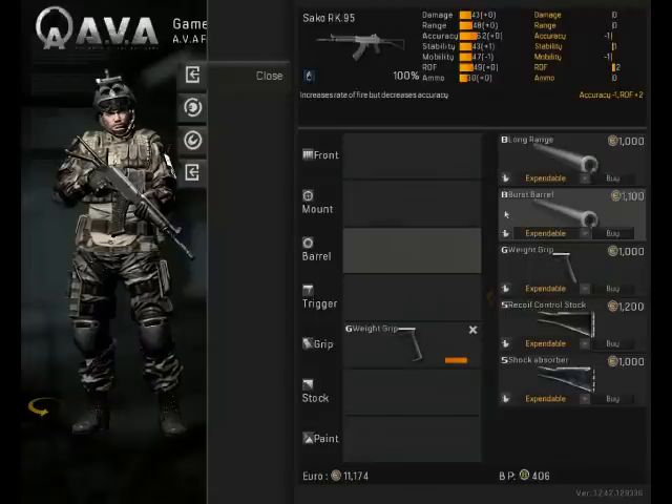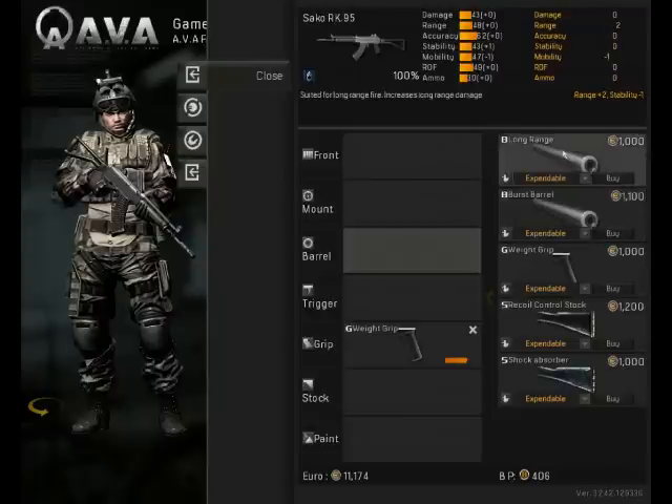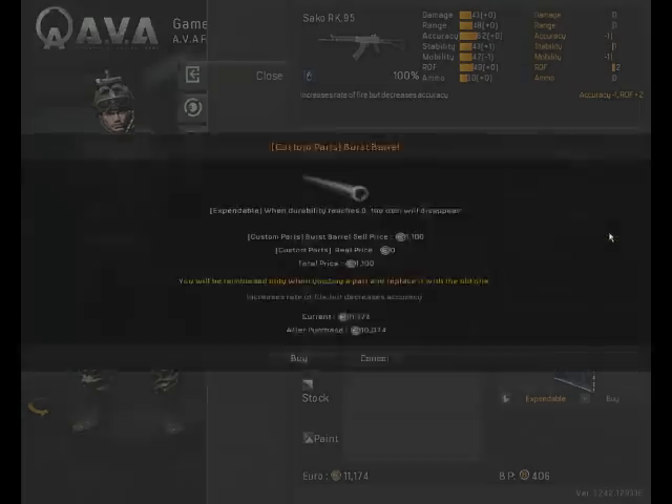The burst barrel is my preference because it adds 2 to rate of fire, subtracting only one from accuracy. There is also the long range barrel — it adds to range while reducing stability. Now you can't get enough stability for this gun, so that's the wrong choice for my mod. Let's get the burst barrel.